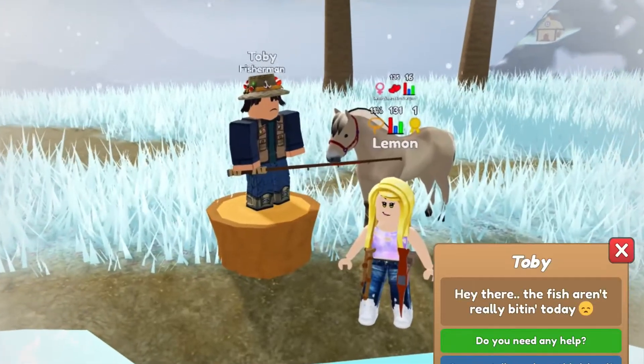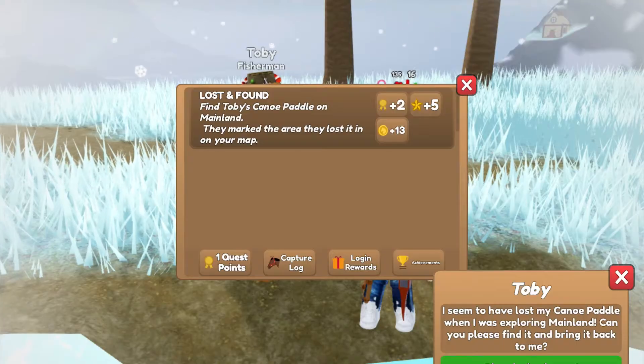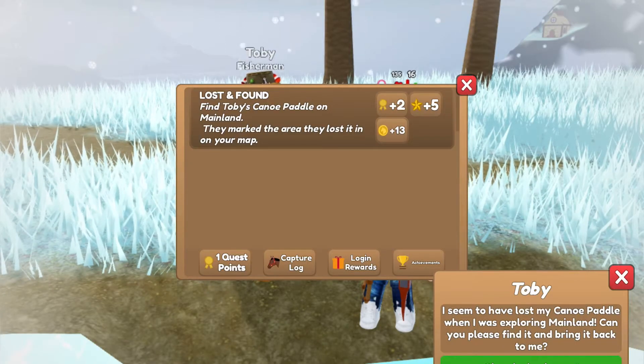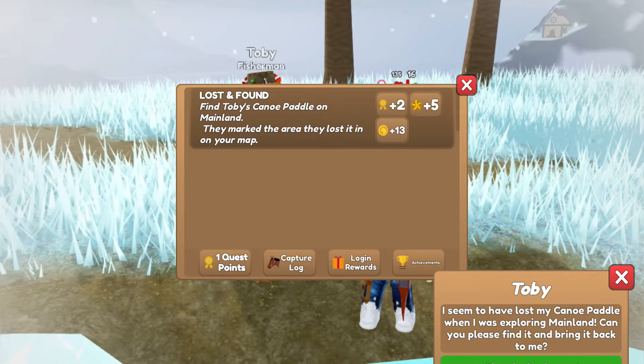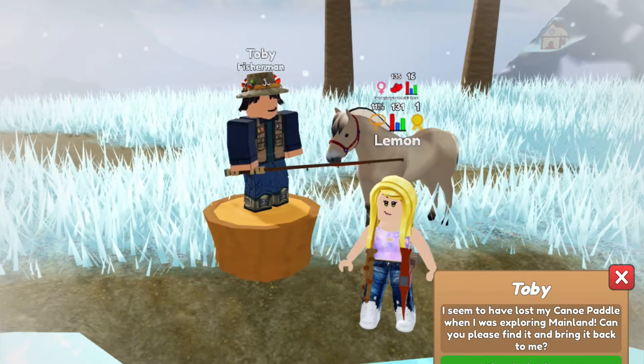Ask him if he needs any help. You will then get a quest from him, and you will have to complete three quests before getting a special quest. I'm going to go ahead and run through those quests and I will be back to show you how to complete the special quest.